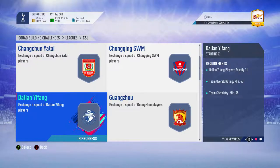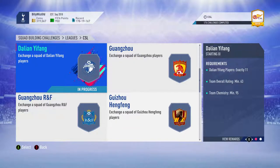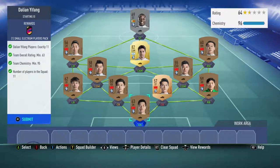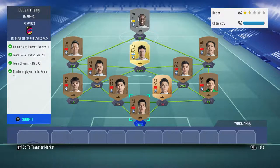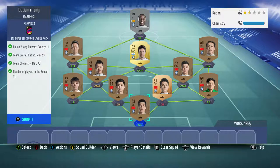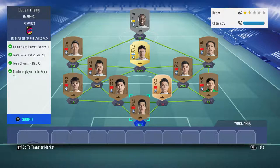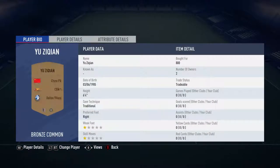Billy with Gamer back online and we're doing VB team squad building challenges — leagues Chinese Super League — and we're doing Dalian Yifang. I don't know if that's how it's pronounced, but we're just gonna go with it. Dalian Yifang players, exactly 11, overall rating 63, chemistry 95, 11 players in the squad. This cost me around 5,000, it's got no loyalty, and we get a little small pack. They all play for Dalian Yifang.